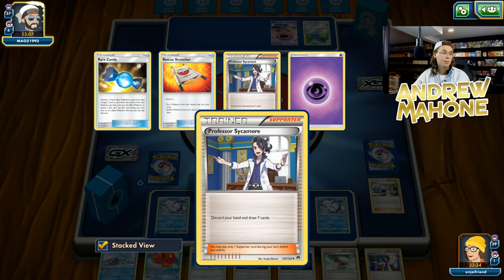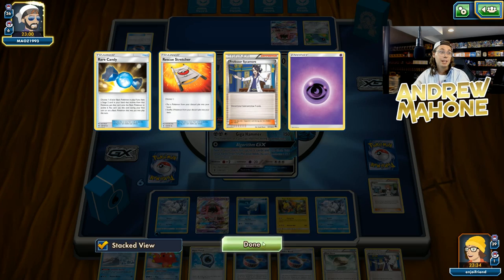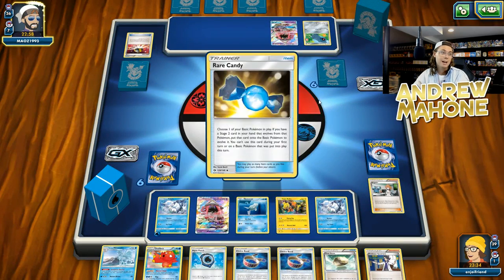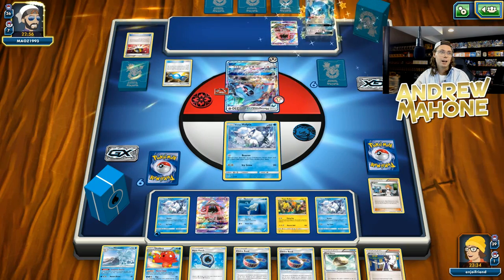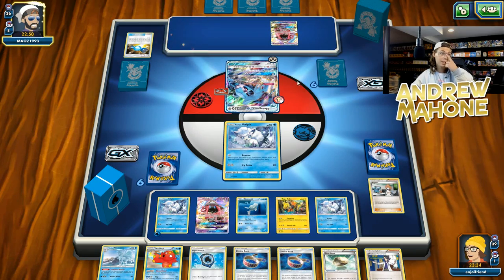I guess they had to go for the Lele for Sycamore on the first turn. I'm not sure why he did that preemptively, though. I'm thinking that maybe my opponent should have held the Lele in his hand and just waited to see if I had N or something, because there's no real point. Wow — two Metagross GX on the second turn of the game. That's pretty good. That is pretty good.